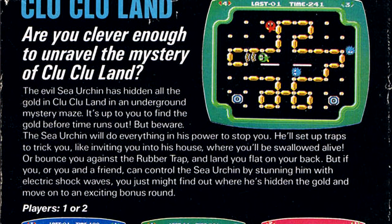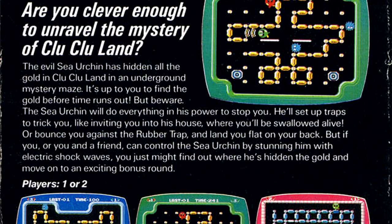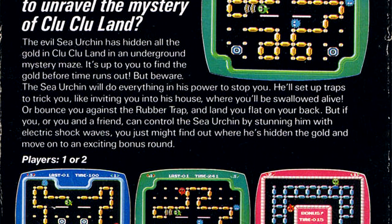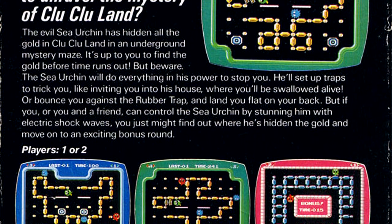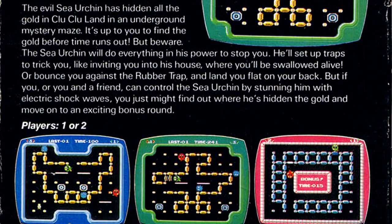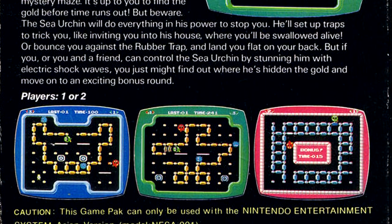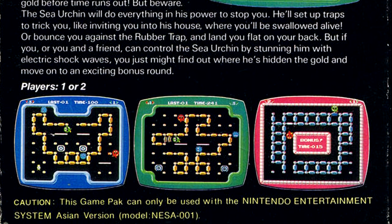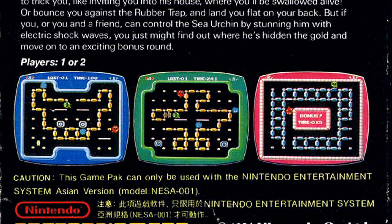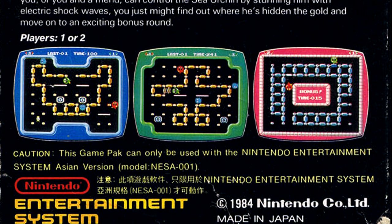Let's take a look at the back of the box. The evil sea urchin has hidden all the gold in Clu Clu Land in an underground mystery maze. It's up to you to find the gold before time runs out. But beware, the sea urchin will do everything in his power to stop you — he'll set up traps to trick you, like inviting you into his house where you'll be swallowed alive, or bounce you against a rubber trap and land you flat on your back. But if you or you and a friend can control the sea urchin by stunning him with electric shockwaves, you might just find out where the hidden gold is and move on to the exciting bonus round.